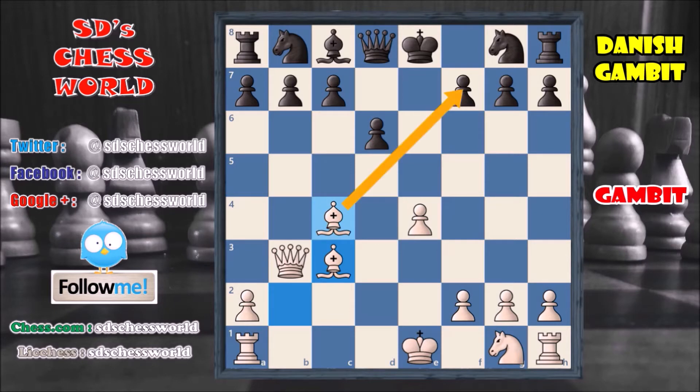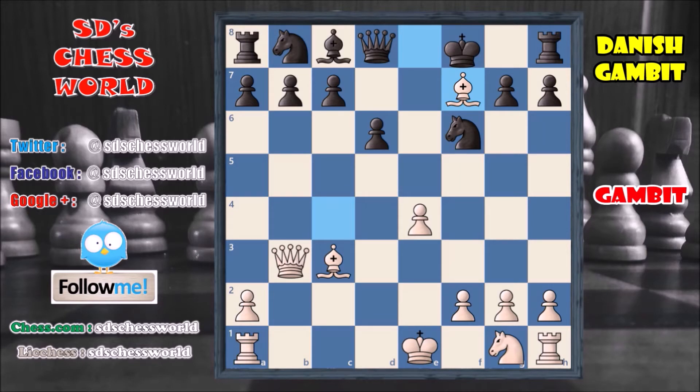This bishop is attacking on the f7 pawn, which is a weak pawn for black. By attacking on this pawn, black is going to lose castling rights. Black can go for knight to d3, but simply this bishop captures the pawn over here, giving a check. So black loses castling rights by moving the king to e7. So this is how the Danish Gambit works.